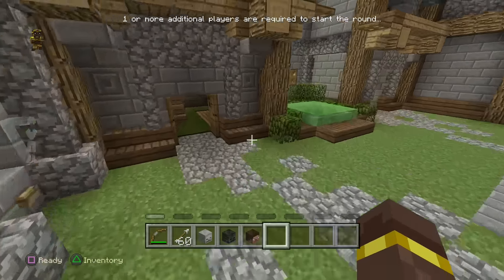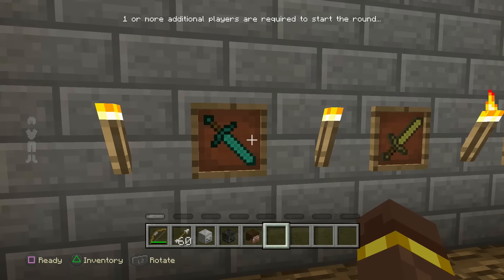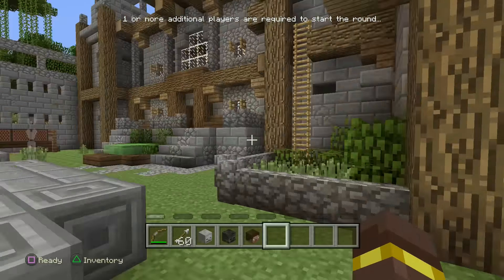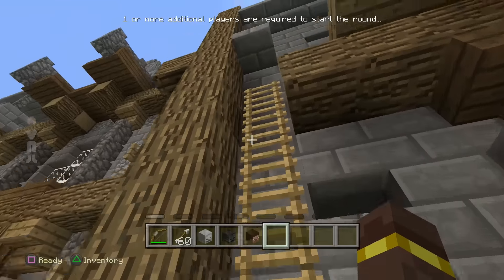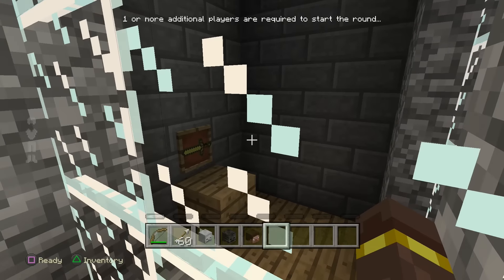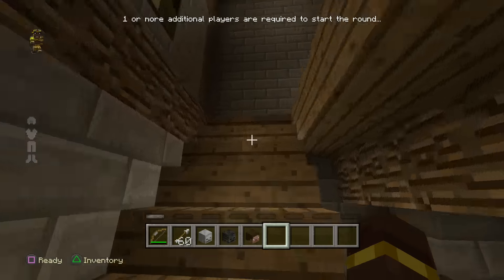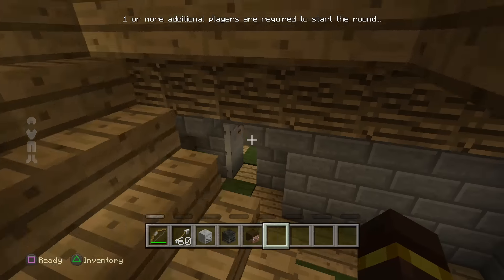Come back to the sword room and flip the diamond sword down into the bottom right. Now the last one is the golden sword. Come back down here to the fountain and jump this wall to get to the ladder. Climb up to the top and right here inside this glass pane you're going to see the golden sword — it is facing to the left. Come back down and flip the final sword to the left.